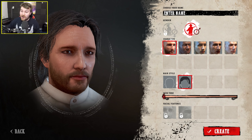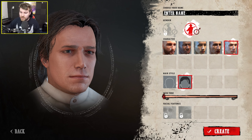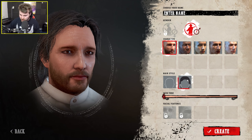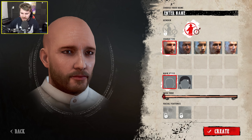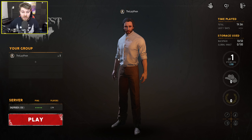First things first, let's create a character. You have the choice of being male or female, although female isn't currently in the game, as well as a few different facial presets. You can also choose to be bald or have hair. Obviously there'll probably be more options closer to release when it comes to character customization — facial features like scars and tattoos — but this looks fine. Let's just type in the name 'the lazy peon' and see if this game's any good.